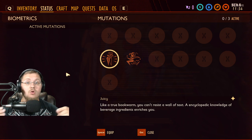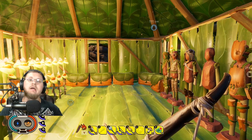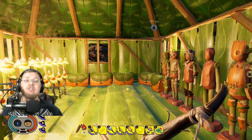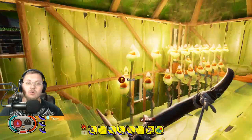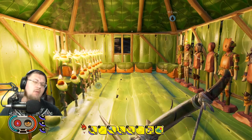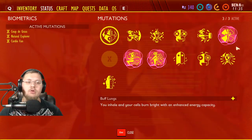Moving on, we're going to my other save to check out all the remaining mutations — not only all of them but also how to get them and what they give you. Here we are back in my home base that I've spent at least 30 hours building. We're here to look at stats, and you can see I have all of them except for Juicy.